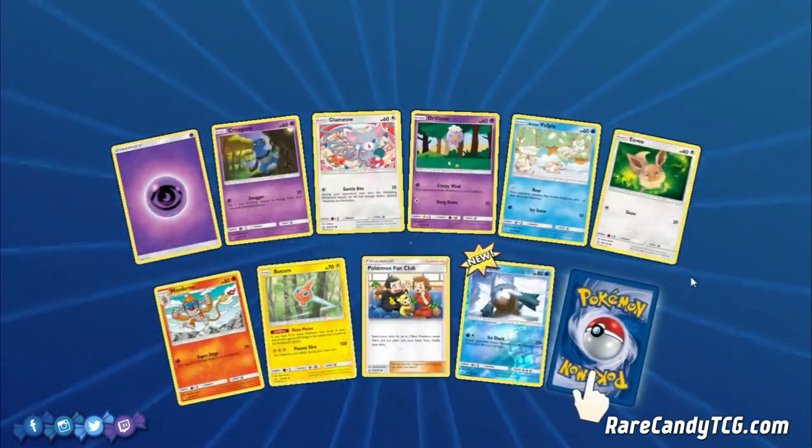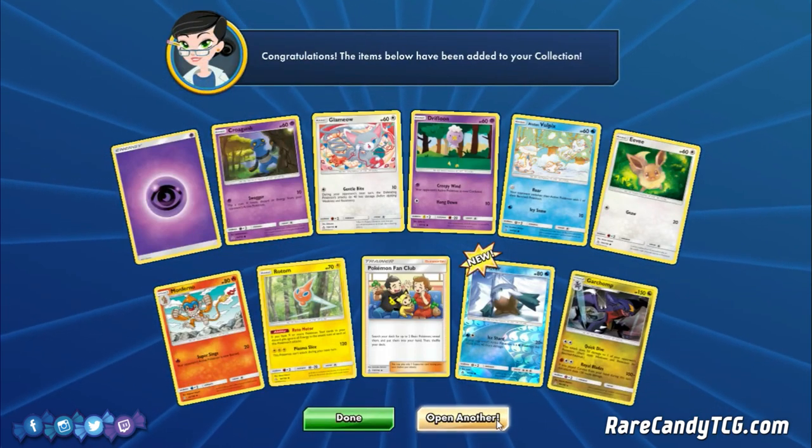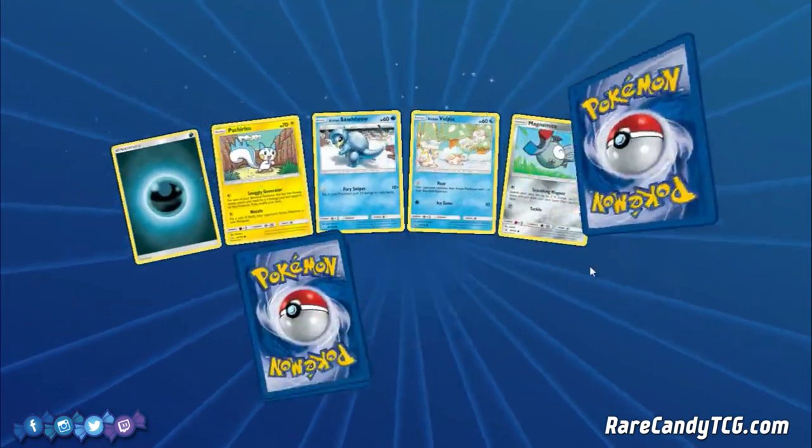Going on — Reverse Snover and Garchomp. These last packs have been pretty good: we got the Silvalli, the Dusk Wings Necrozma, and Garchomp all back-to-back. PTCGO is treating us right today.